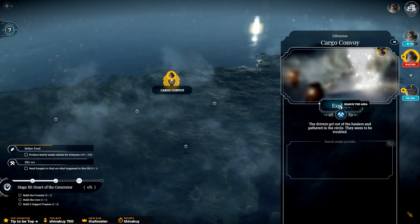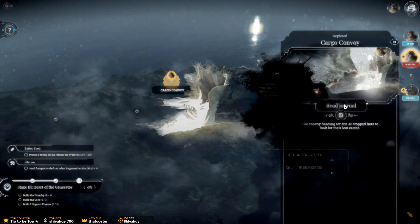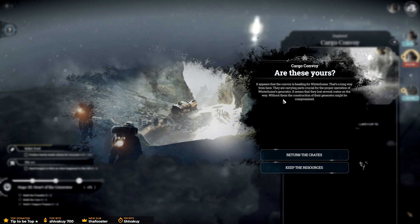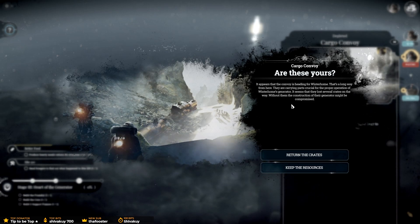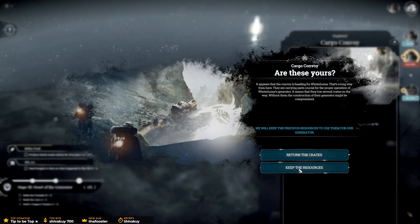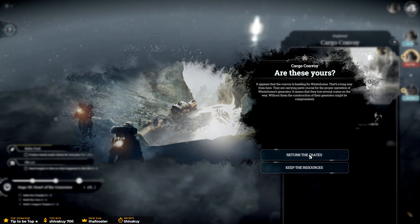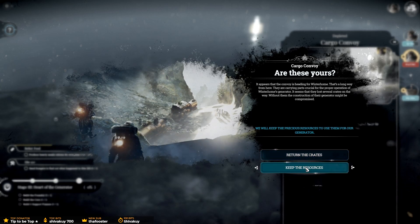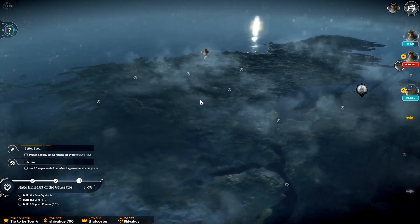Explore the cargo convoy. Our drivers go out of the haulers and gather in a circle — they seem to be troubled. The convoy is heading for Winterhome — that's a long way from here. They are carrying parts crucial for the proper operation of Winterhome's generator, and it seems they lost several crates on the way. Without them, construction of their generator might be compromised. They don't know I've got them — sorry, come on. It's brutal times, man.